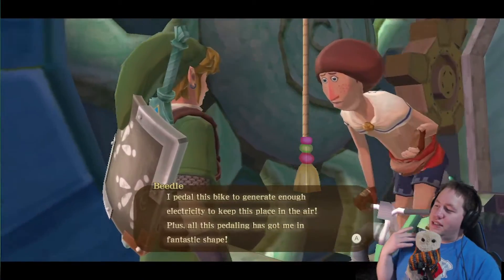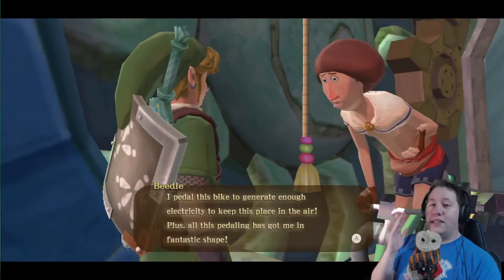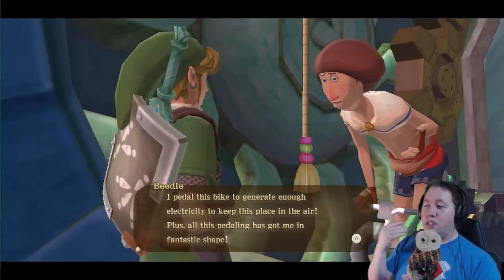Why are you on a bike? I pedaled this bike to generate enough electricity to keep this place in the air. Plus, all this pedaling has got me in fantastic shape. Beetle, you look malnourished. I can see your ribs through the side of your chest. It is concerning. You need to eat a cheeseburger, okay? I might be a chonky dude, but you need a cheeseburger.